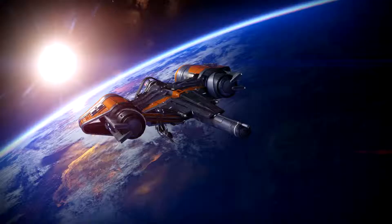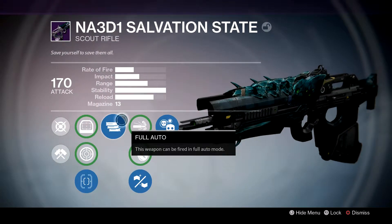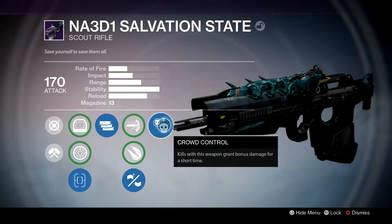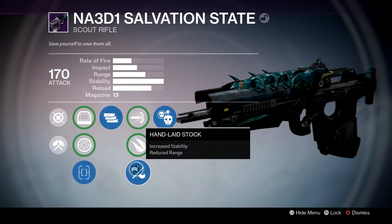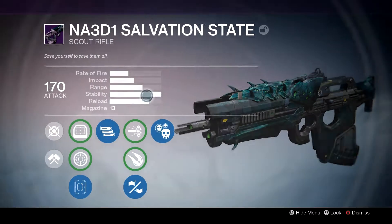We're going into Rumble again, just to keep this fair with all the weapons. In my opinion I think I have the best perks here. You definitely want Full Auto on any Scout Rifle. The second perk you can really have anything — I've gone with Crowd Control just in case there's a group of people, so if I get the first kill I'll be doing a lot more damage. And for the last perk I've got Hand Laid Stock, which basically just increases the stability to give it this ridiculous stability.